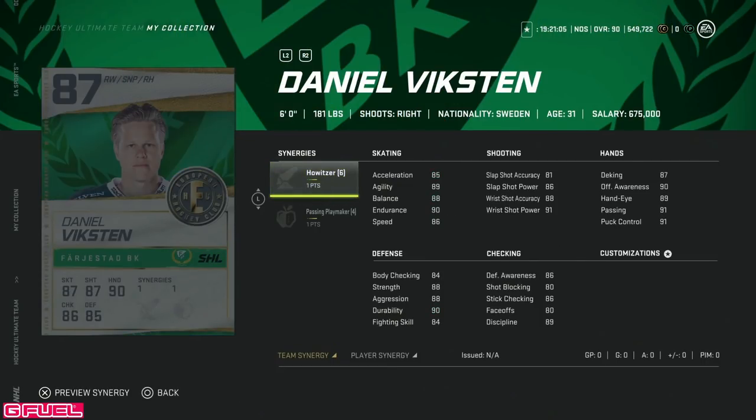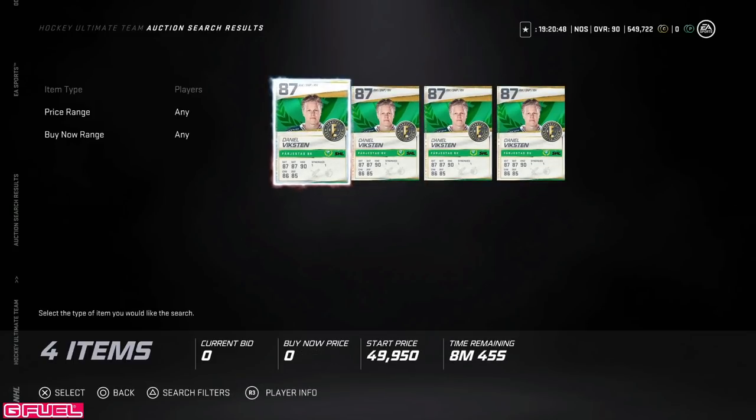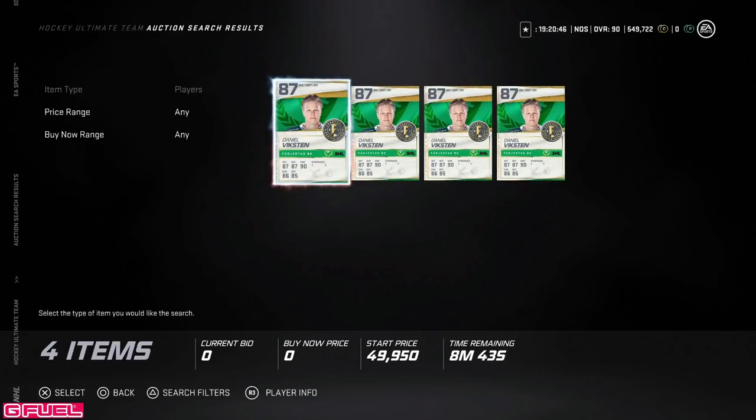Then we've got the 87 Daniel Vixen, 6'0", with Howitzer. This is definitely a usable card early on. I'd probably still rather have the base Sagan or base Stamkos, to be honest. But not a bad card at all. I'm curious to see what he's going for in the auction house — if it's anything more than 40k, I'm passing on it. I'd rather just have Stamkos or Sagan if this card isn't cheaper.